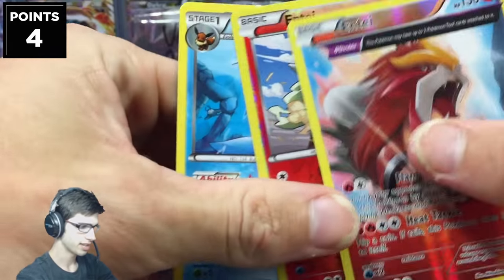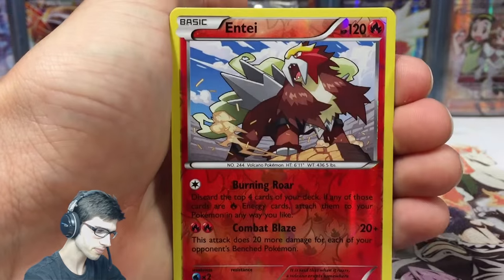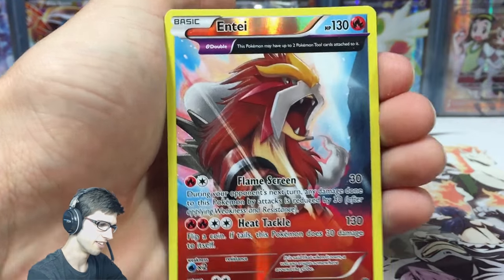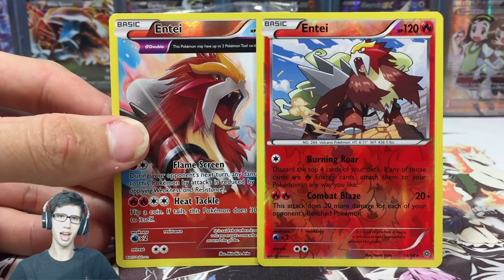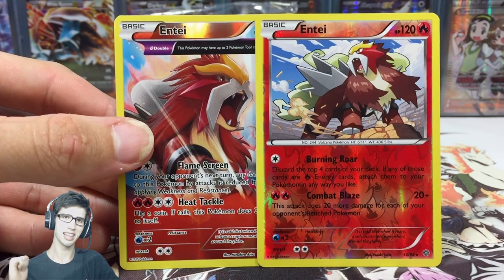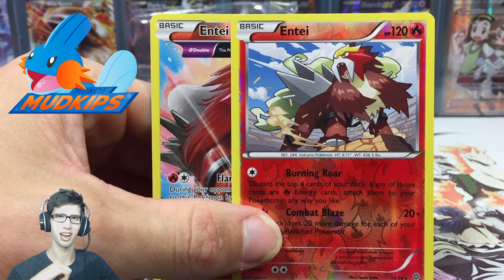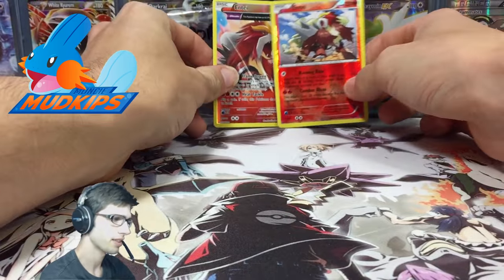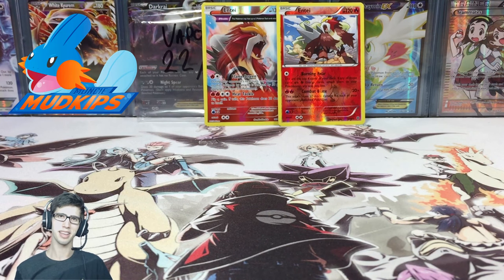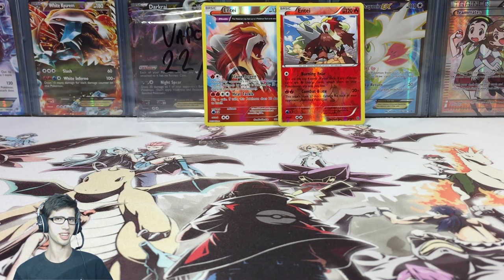So we managed to scoop up four points today: the competitive pick Vaporeon is two points, a reverse rare Entei is one point, and the second Entei is another one point, making a total of four points. If you enjoyed the video, hit that like button, go check out Clouded's side of the pack battle - I'll leave a link on screen. Check out this Entei - a nice Entei theme for week number two of the MLPB. Subscribe if you're new, and I'll see you in week three or another Pokemon trading card game opening. Thanks for watching. Peace.